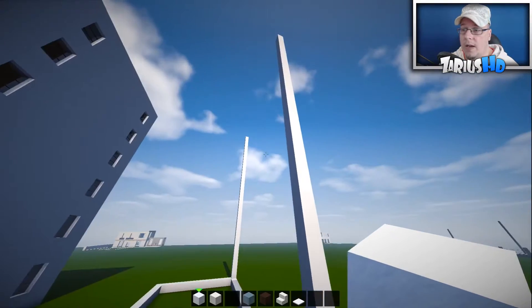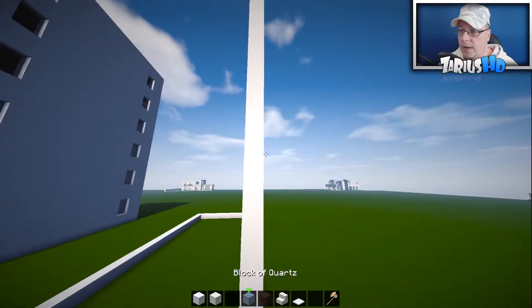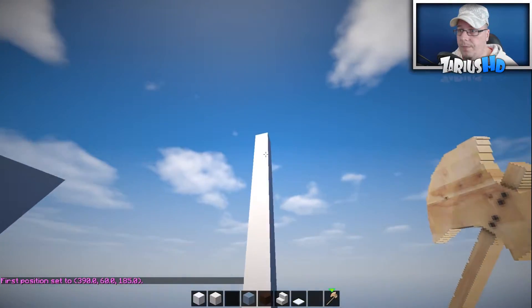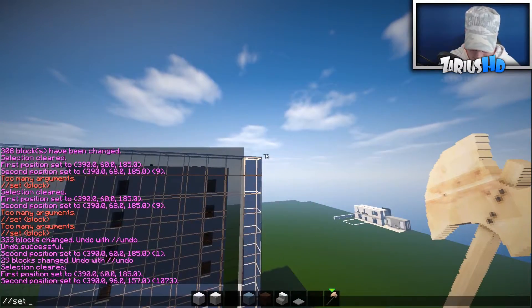I'm not going to place every individual block; I am going to do a bit of world edit to speed this tutorial up. So right to the top here — 37 in height — set that as block 80. Beautiful.